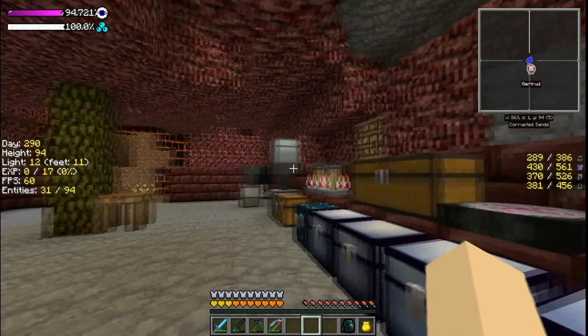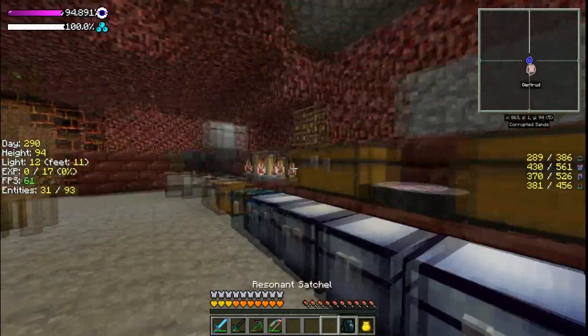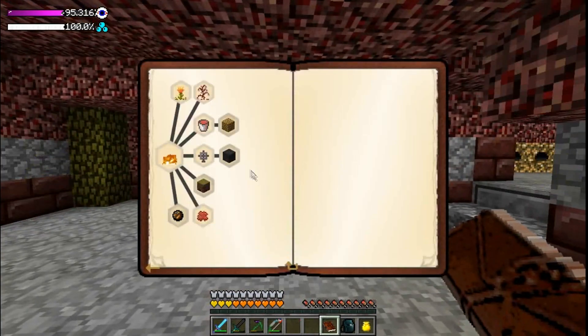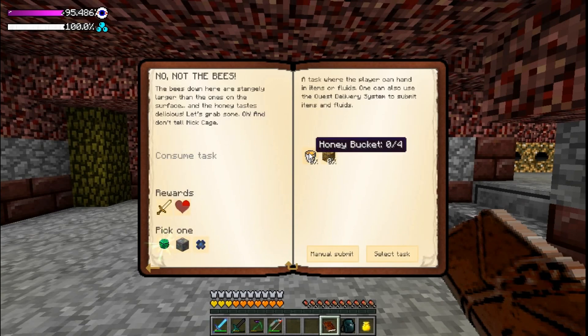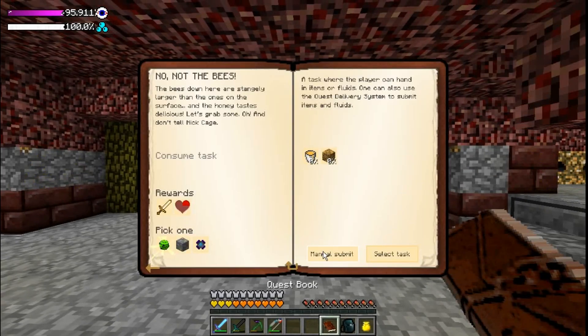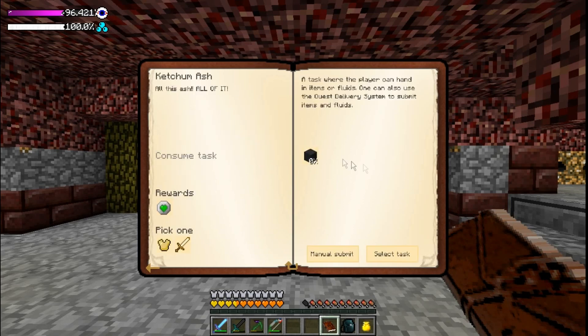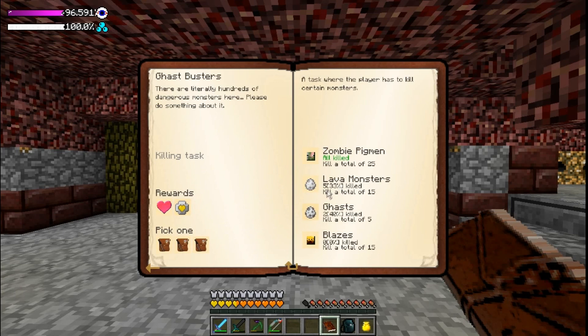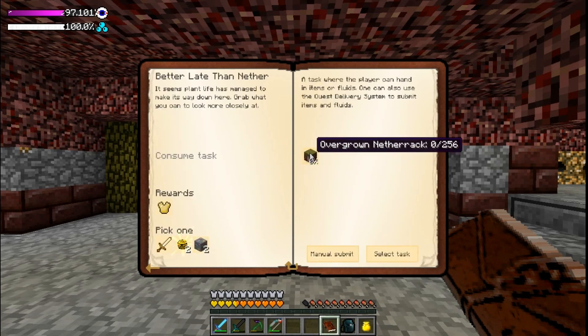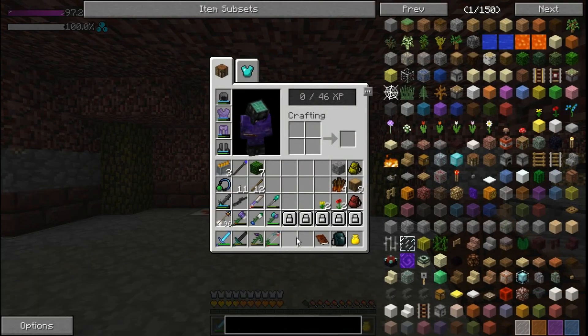This is a very nice episode — I like having episodes where I'm not dying. We need to figure out the honey situation. I can turn in that honeycomb now — manual submit. We need some buckets of honey and a safari net with something in it. We need to get ash block and kill some more stuff. We may go kill some blazes off-camera. We also need to get a bunch of overgrowth, which is probably what we'll use the ender quarry for.